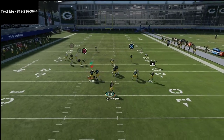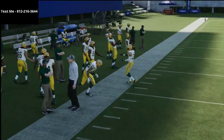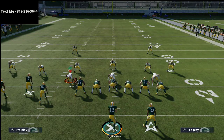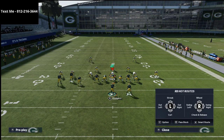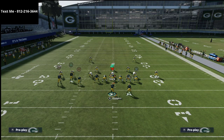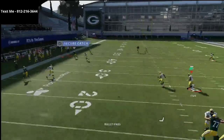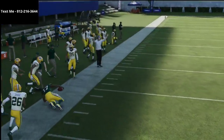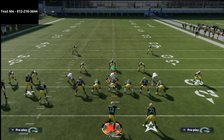Watch Davante Adams — this corner route does a really good job of getting over the curl flat zones even at 25 yards, and the streak does a great job of pulling the Cover 3 deep blue zone out of the way. This just kills Mabel coverage. The beauty of it is it also kills man coverage if you have Route Technician or a 90-plus route running receiver. Let me show you again — you can catch it on the outside of the ball.